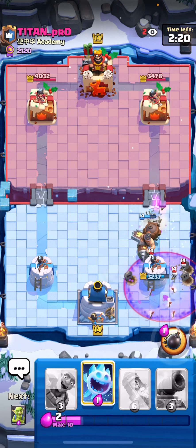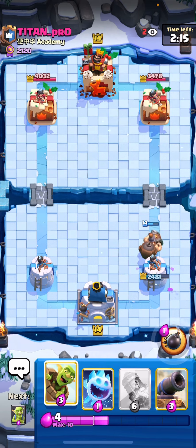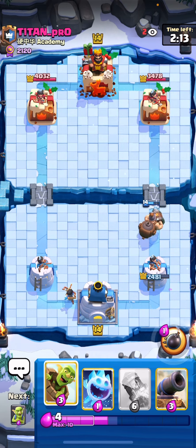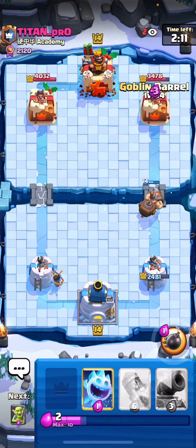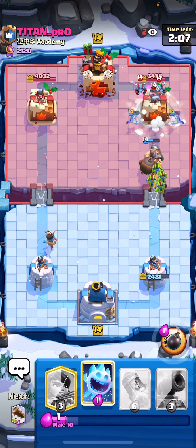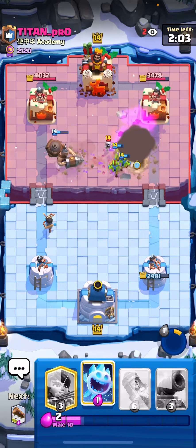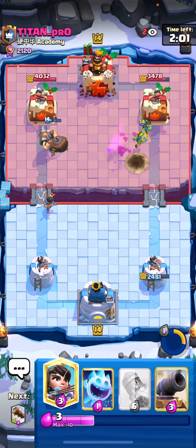He goes with a very aggressive Graveyard here and actually got a lot of damage even though I went for Princess and Log — that's broken RNG right there. He didn't deserve all that damage but that's Graveyard, it's whatever. I go for Goblin Barrel and Goblins to try to get some damage out of it, pop the ability to kill the Minions. He defended pretty well.